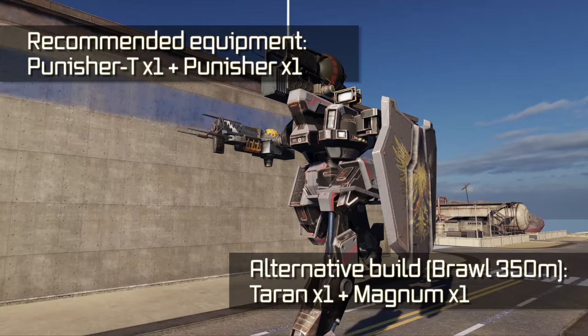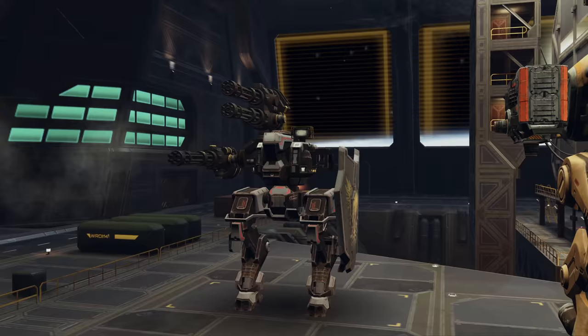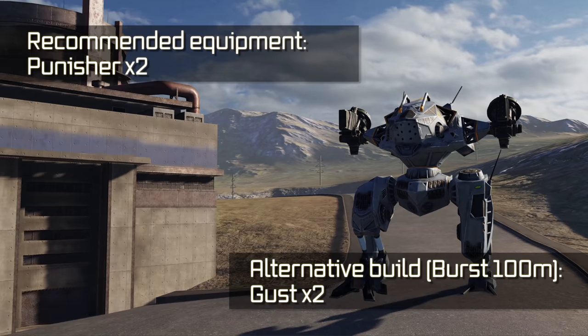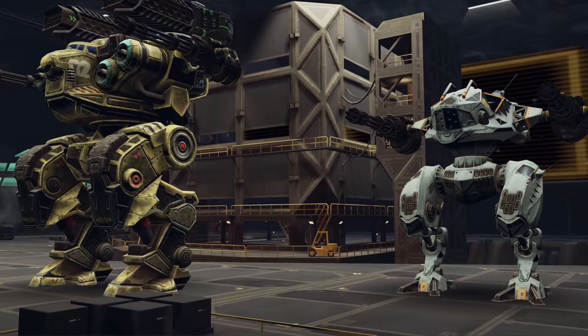Gareth. To win in Beacon Rush and Domination, you need to capture beacons. Gareth is great for that, and it is also equipped with a thick shield that can win you a duel or two. Stalker — the main purpose of this robot is to capture beacons, and it serves its purpose well. Stalker can also activate stealth, which will keep it safe from direct fire.